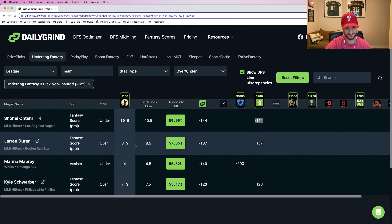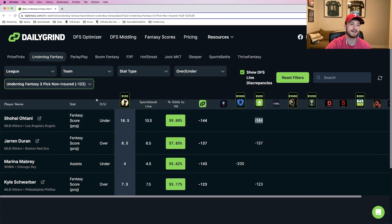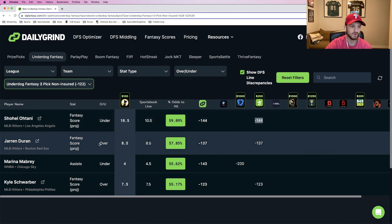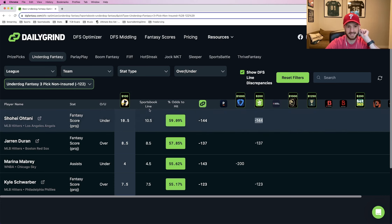Next up, another MLB fantasy score play. We're taking Jarren Duran to go over 8.5 fantasy points. DraftKings prices this at minus 137, which converts to a winning percentage of 57.85%. So both of our top two plays are sitting at 57.85% and 59% winning percentage — really, really good. The cool part about Underdog is the payout is exactly the same for the over or the under. But since the side we're taking wins 60% of the time, it doesn't make sense to play the over for Ohtani or the under for Duran — that's a 40% or 43% winning percentage and you're not getting any extra juice for taking the less likely side.